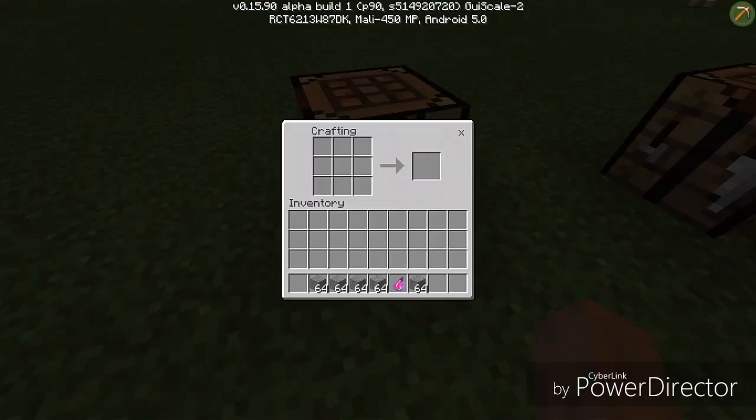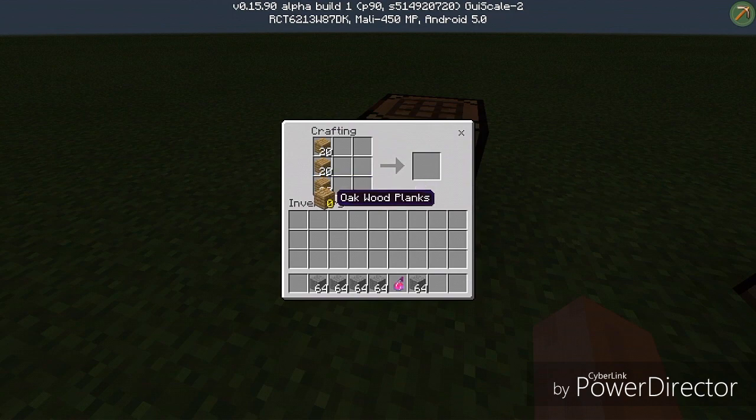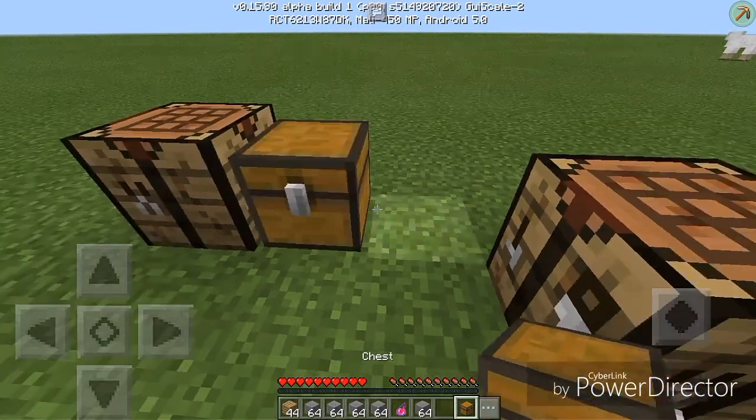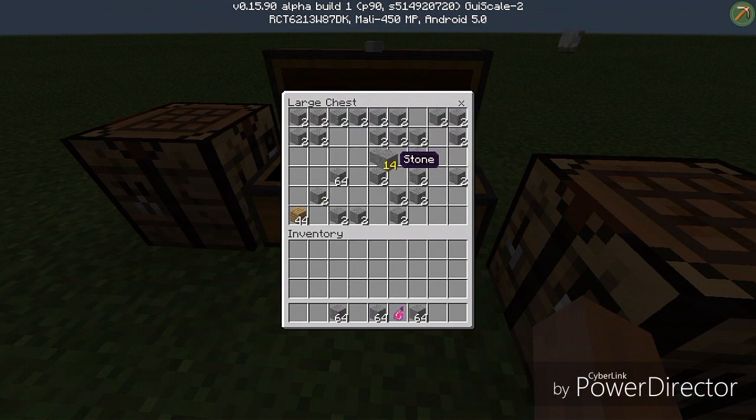Put your crafting table down — I know we already had one, which was completely useless. Then if I want a chest, I just drag the wood over, put the extra wood back, and I can get two chests. You can double-tap your wood to grab it all at once, then place your chest wherever you want and store everything there.